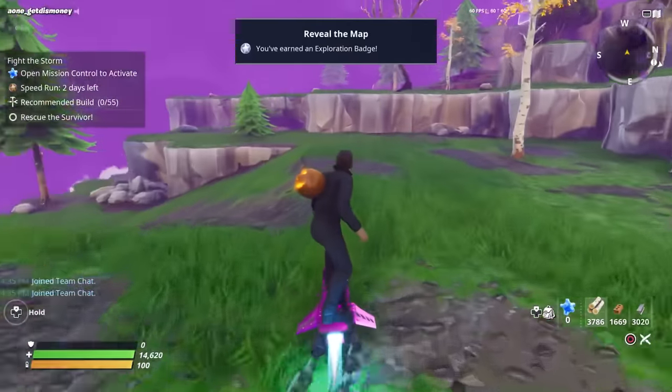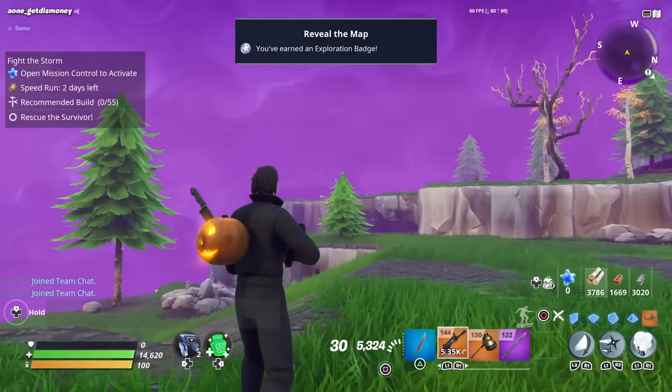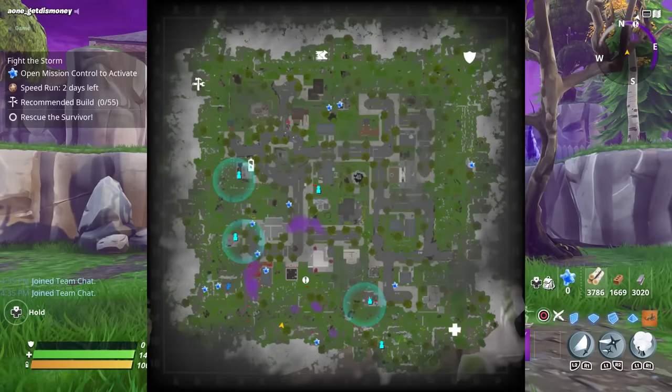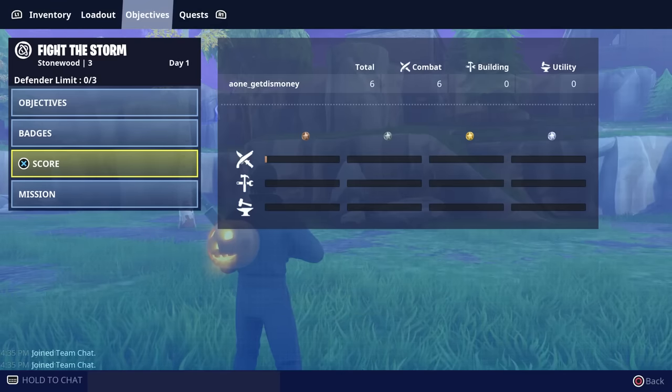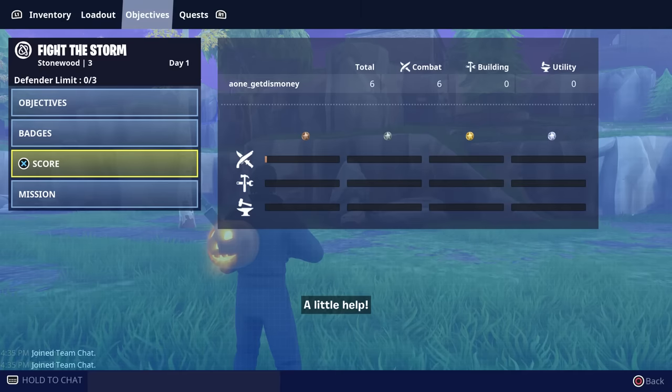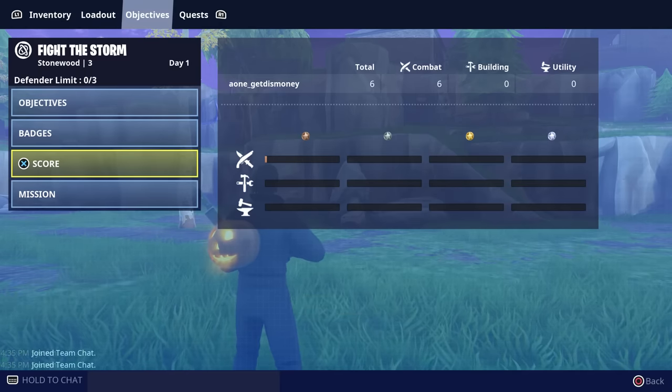Another way to get extra Battle Pass XP from each mission is by fully exploring the map — just uncover all of the gray areas. The last way to increase your Battle Pass XP per mission is by getting at least a gold badge in combat, building, and utility.